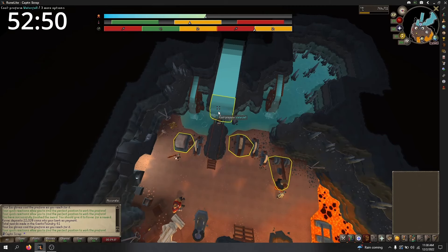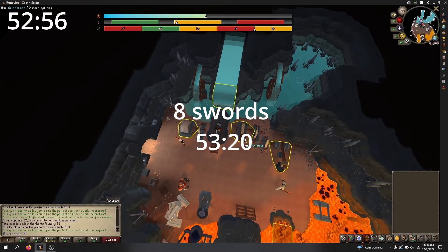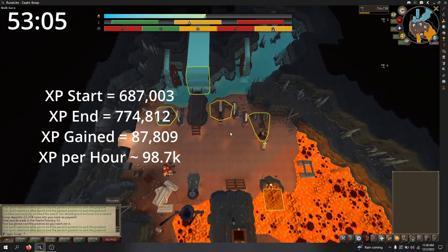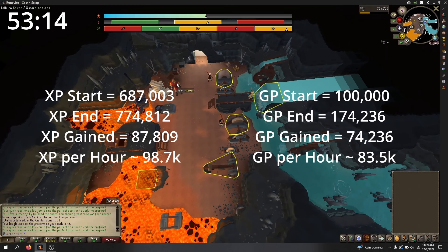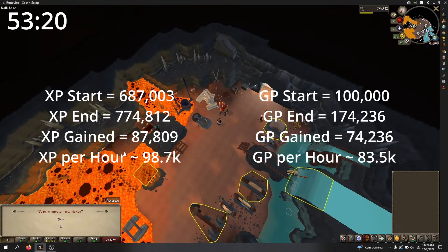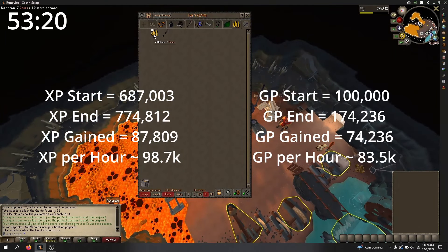So, how well did I do? With 100k, I was able to make 8 swords, taking a little over 53 minutes including the time needed to gather materials. My XP went from 687,003 to 774,812, for a total gain of 87,809 XP, or roughly 98.7k XP per hour. My GP went from exactly 100k to 174,236, for a total gain of 74,236, or roughly 83.5k GP per hour. I do have most of the molds unlocked so immediate results will be slightly lower, but at the same time I made several mistakes so the gains could have been higher.